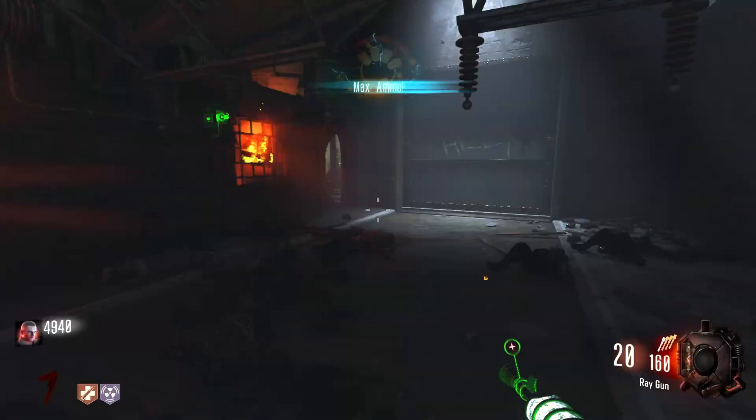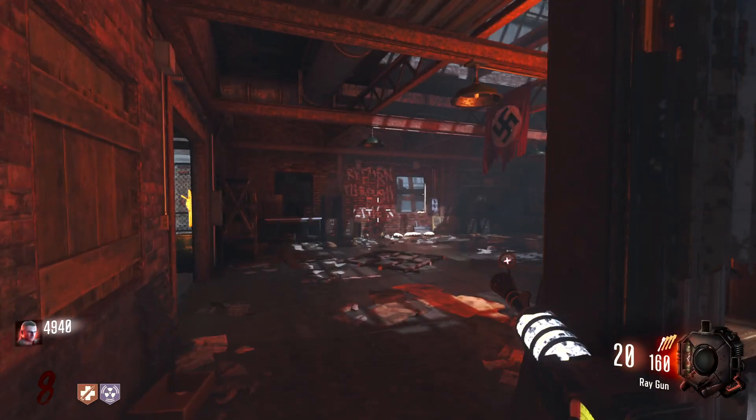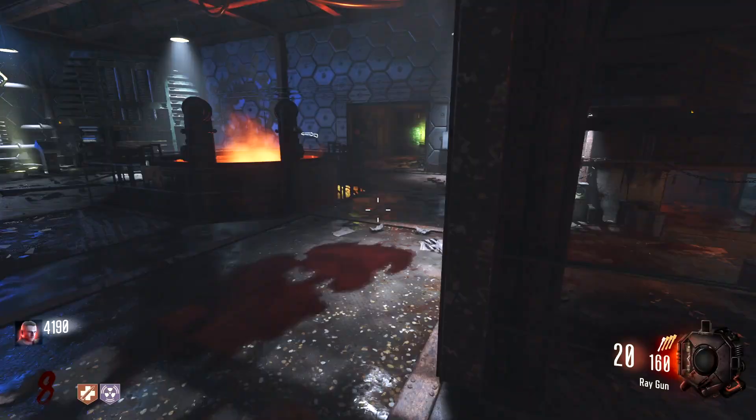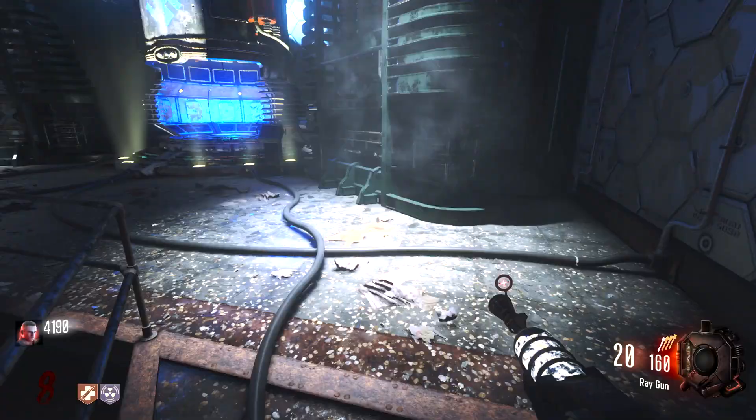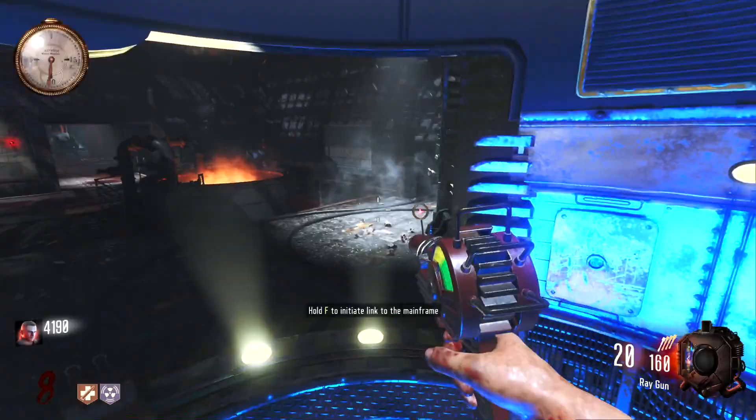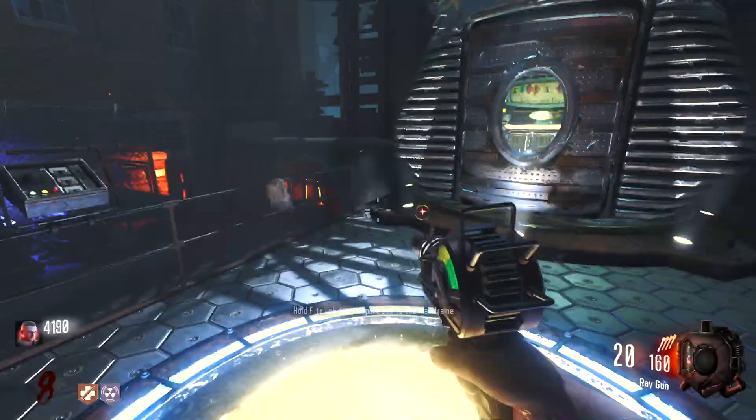Did they buff the ray gun ammo? Was it always 180? Maybe I'm just tripping out. Let's go and do some of our teleporters because, you know, we have a ray gun — there's no reason not to. I'm not really holding back for anything. Let's just look around for parts; there could be one scattered around somewhere. Really difficult to see though, but this is nice lighting on this teleporter. That's one done.